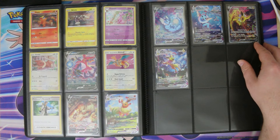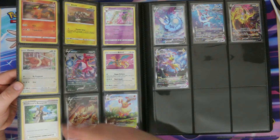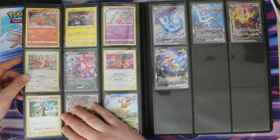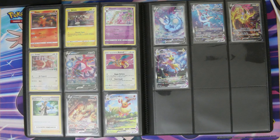Down here we have Professor's Research — Professor Willow version. Professor Willow, if you don't know, is the professor in Pokémon GO, and this was released on the Pokémon Center to coincide with a promotion inside Pokémon GO. Each card is actually printed with a unique one-time use code which you can use within Pokémon GO to unlock a special set of tasks. Obviously the code on mine has been used, so don't bother trying it.